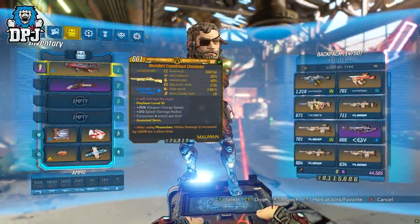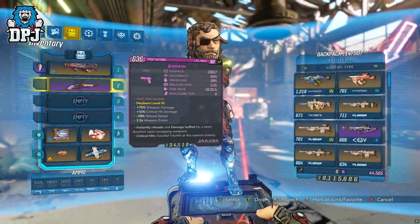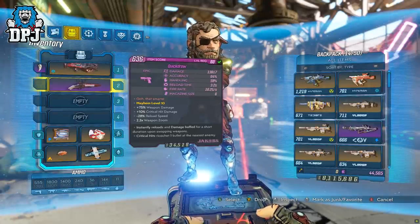On screen now I'll quickly run you through what you use on this build. If you do use it, swap out that grenade for the It's Piss. After that you'll see the mission to get this weapon, if that interests you too.